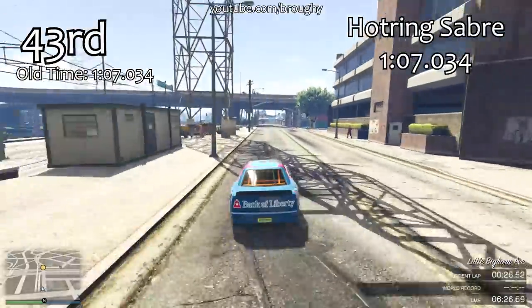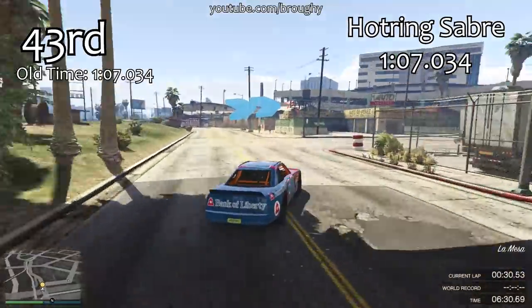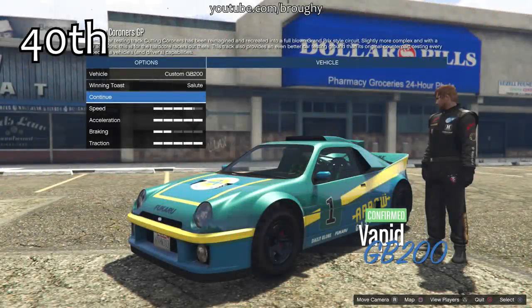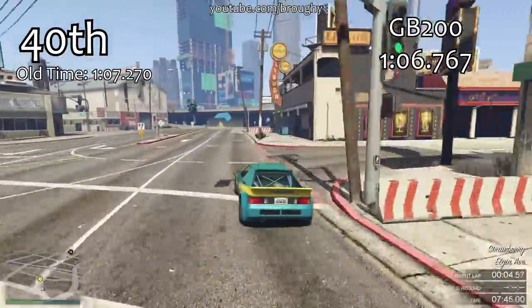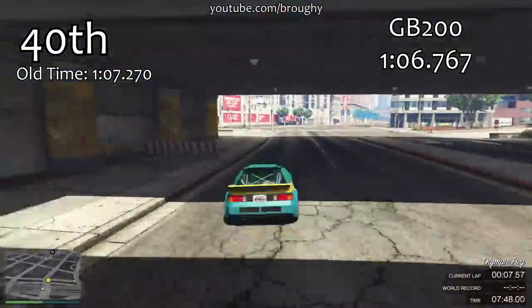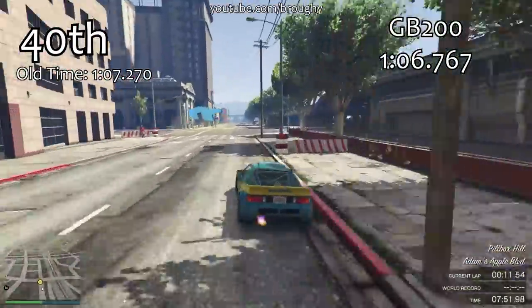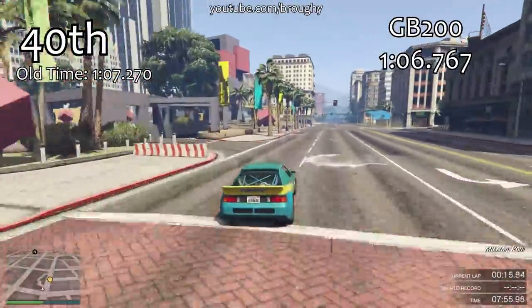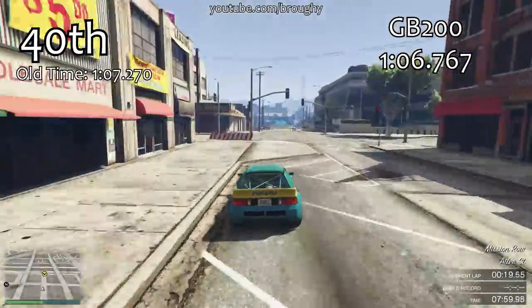These are the cars in the Sportscars class affected by Advanced Handling Flags — the 5 that you'll see in this video. The Hot Ring Sabre is the first one and that remains unchanged; it was not very affected by the Advanced Handling Flags anyway, so it has pretty much exactly the same lap time as previously. Top speeds for these cars remain unchanged as well — if you want to see those, you can check the top speed testing playlist.